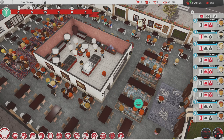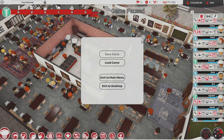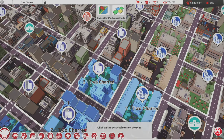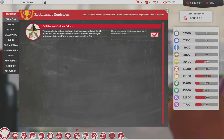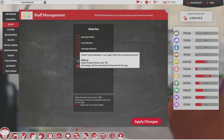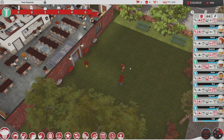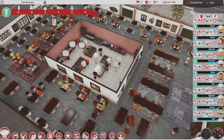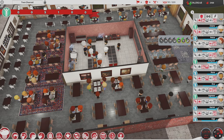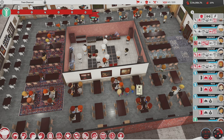Staff morale is way high — maybe it's because I'm paying them a lot of money. Maybe I should pay them less since they're not being worked that hard. If I come down to $2,500, that's about $30 less. Maybe we'll cut down the salaries just a little bit, because they're way up there — I don't need them feeling quite that good of a mood.